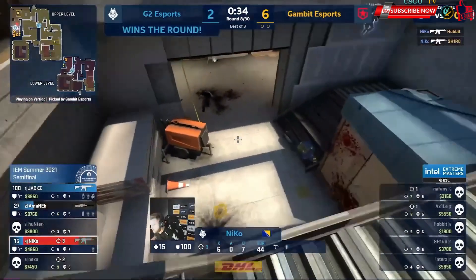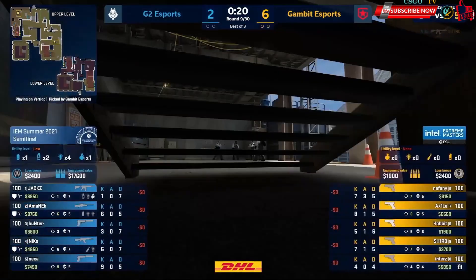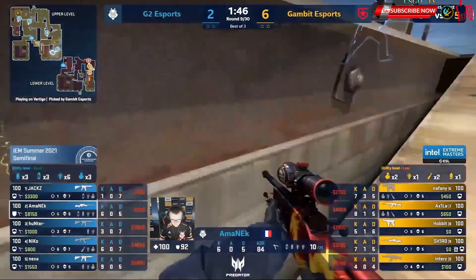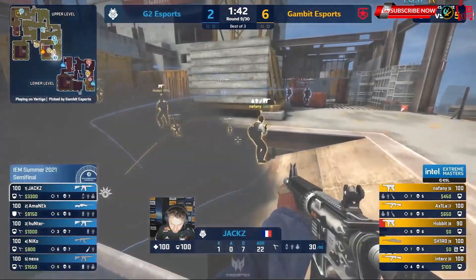Shiro is the next victim — takes them both. G2 off the back of a Niko double and then a triple. That could be the difference maker for G2 here. Fast towards A will be the force back. He's cancelled that — realized he could have very well given up an AWP. And look at this smoke — they're not clearing it... they are.